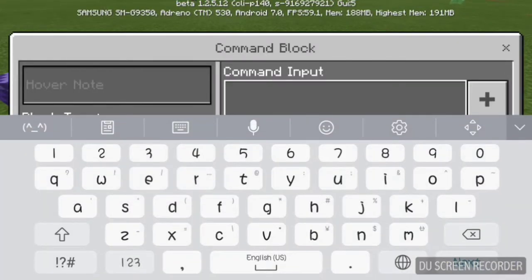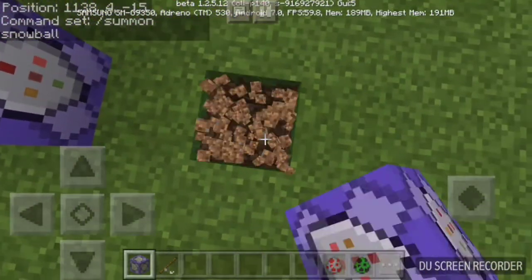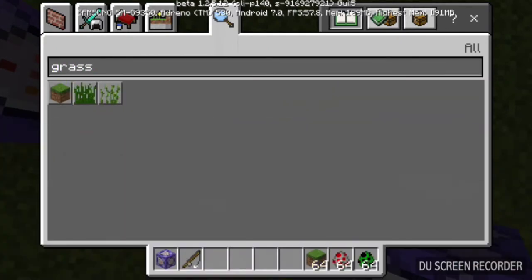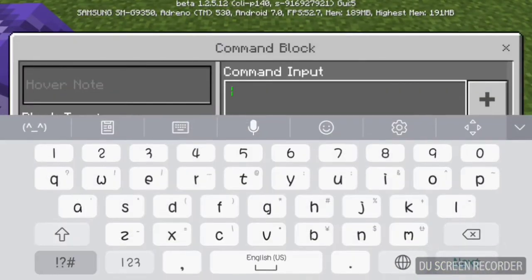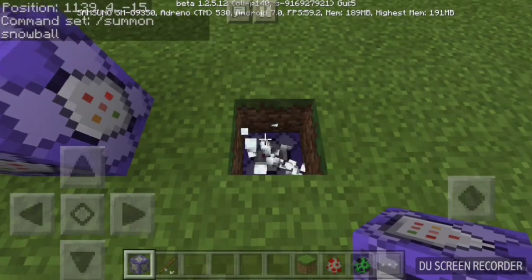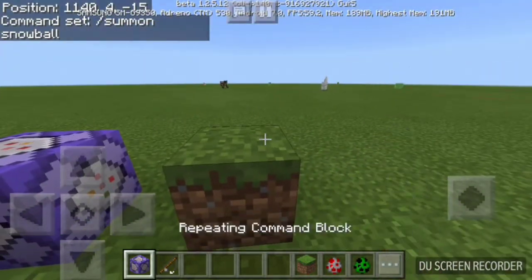Take your other command block and type: slash summon snowball. You can place it underneath a block because it's going to glitch a lot, so be careful. Place the block and type slash summon snowball, then click it on always active.